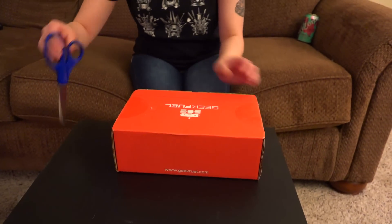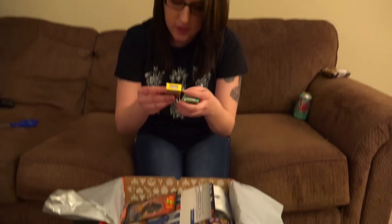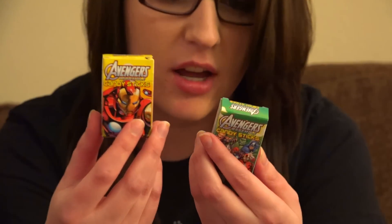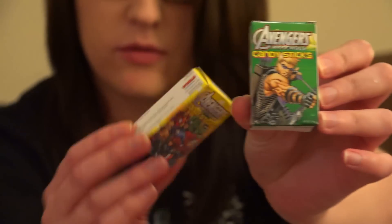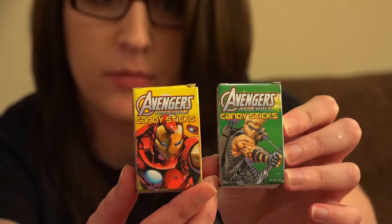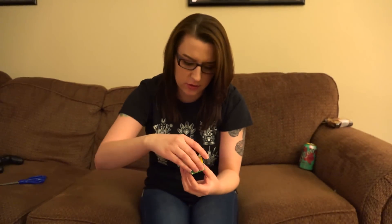Let's jump right into this. So we're gonna start with these two things first. We got candy sticks of Avengers. That is Hawkeye right there, and then you have Iron Man. And they're all on the back — look at that, that's cool. You got the Hulk and everything, all the Avengers.